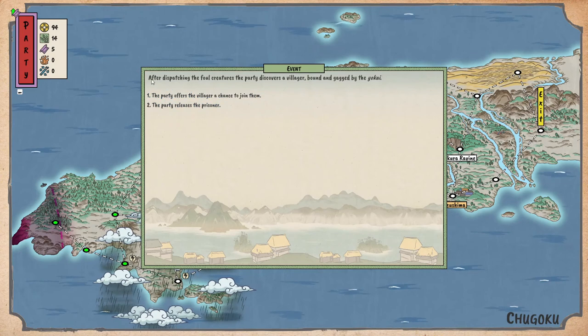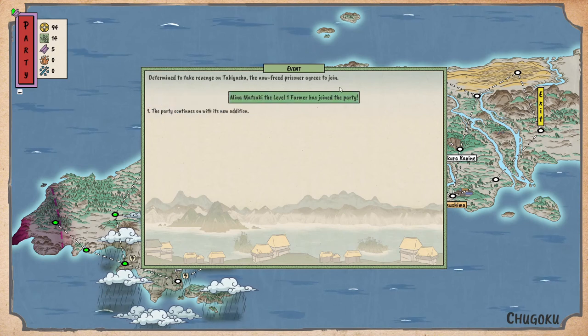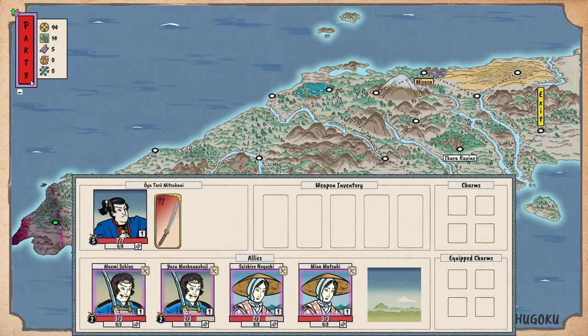After dispatching the foul creatures, the party discovers a villager bound and gagged by the yokai. The party offers the vessel a chance to join them. You know what — follow us! Another farmer. We could be surprised sometimes — some people can really help us out. Oh, the weapons unlock for future playthroughs — it just unlocks it, okay.